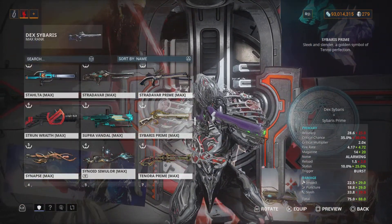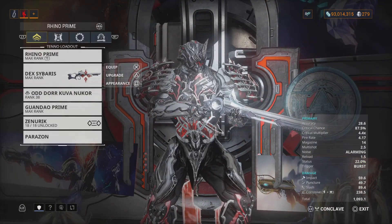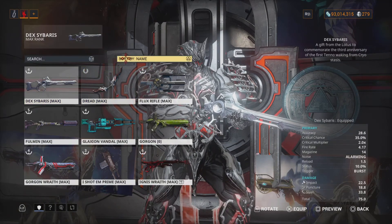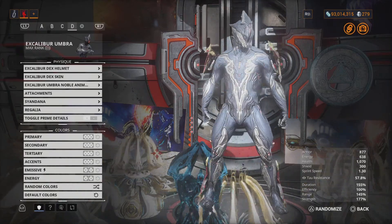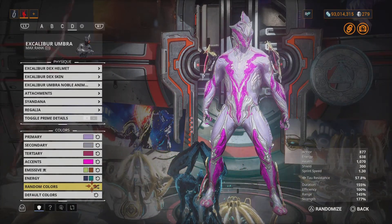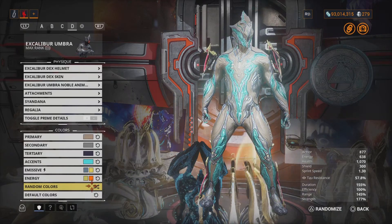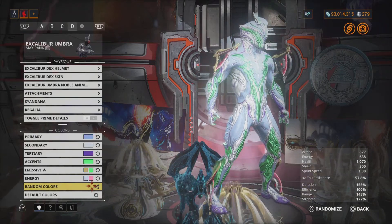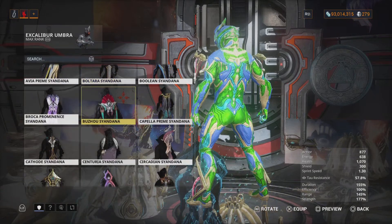The Dex Sybris isn't a bad weapon, but I still prefer Sybris Prime. We can't forget about Excalibur's Dex skin — it's actually a dope skin. But seeing it keep coming back kind of frustrates me because I just want something new for the Dex lineup. It would be nice if we got something fresh.